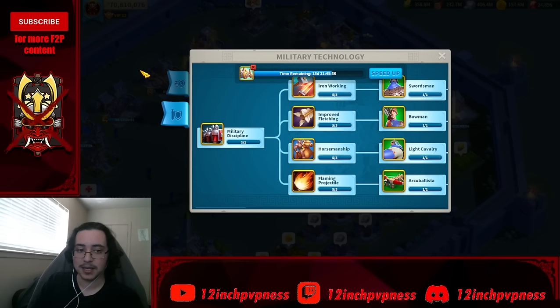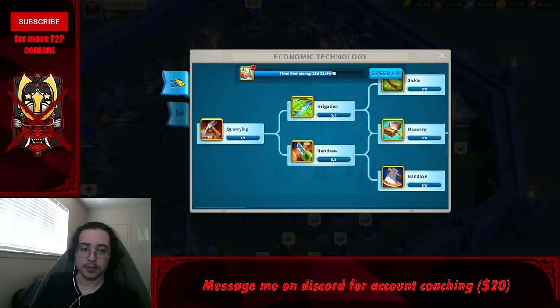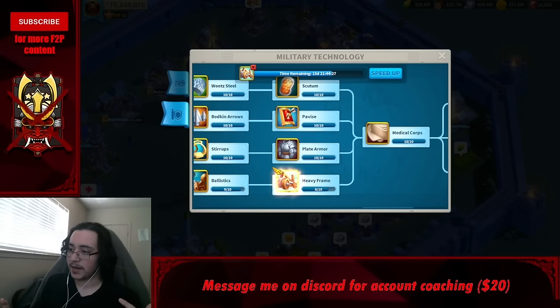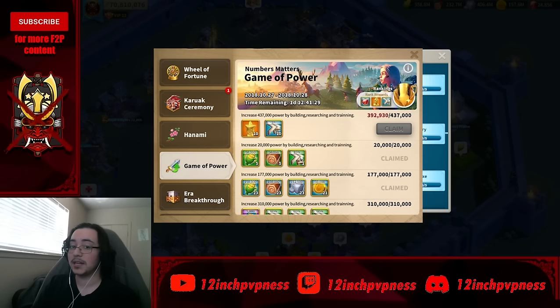Chapter five: research upgrade order — probably one of the most important parts of this guide. You have two tabs: economic technology and military technology. Economic tech is generally high resource cost, low speed-up cost. Military tech is high speed-up cost, low resource cost. For power events, spend resources and speed up economic tech. For naturaling, let military tech tick down — it's high power but costs many days of speed-ups.